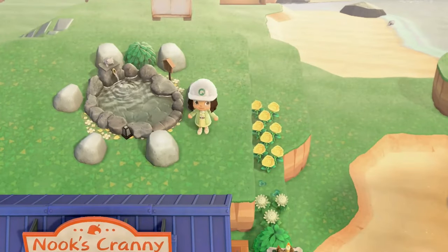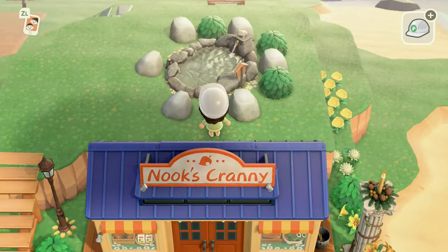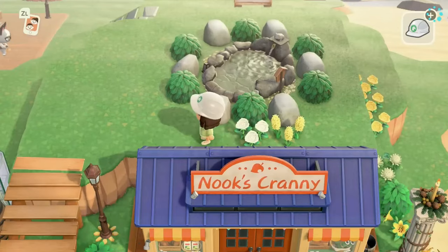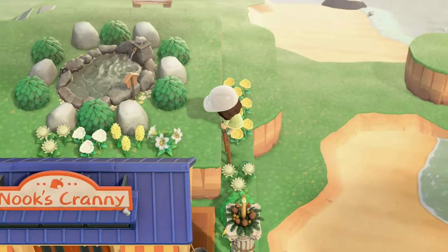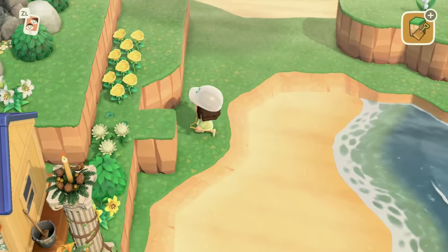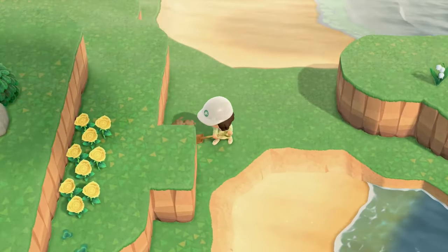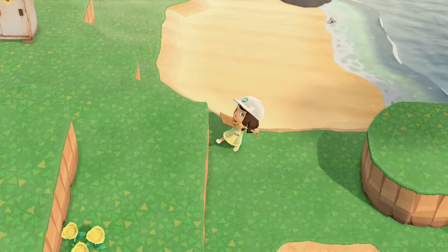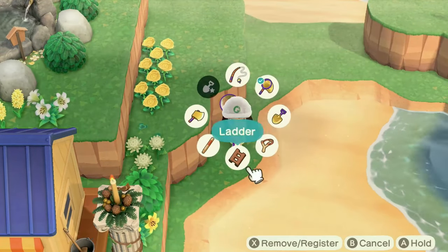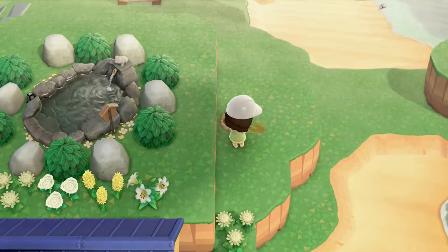I wanted to do this outdoor bath because I toured an island by Sun Sun — also known as Rain Song on Instagram. It was a natural Japanese island and she inspired me. She did this bush-rocks thing around an outdoor bath, and I wanted to do it in a way that fit on my island. The title on her video was 'Red' — I'll put a link in the card or in the description below.